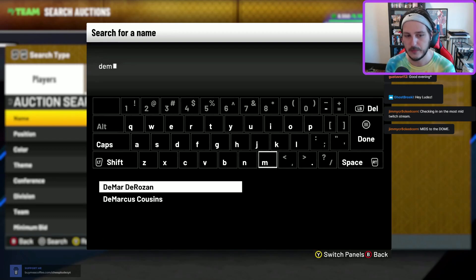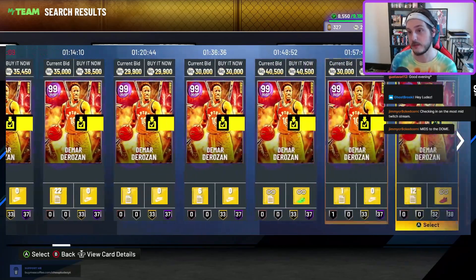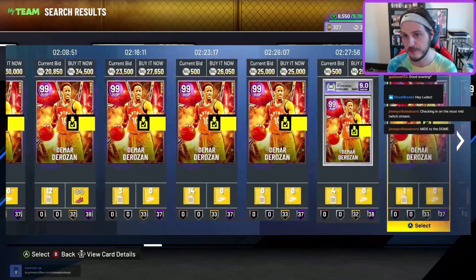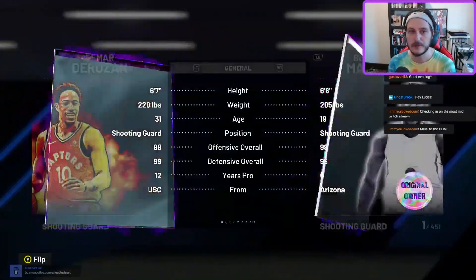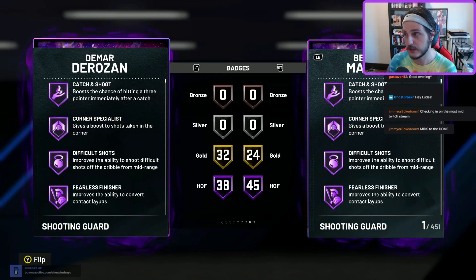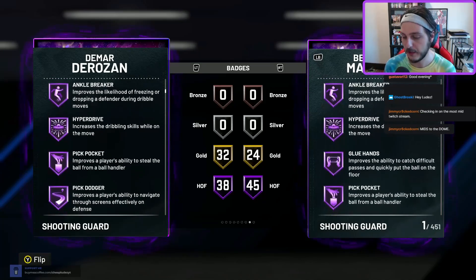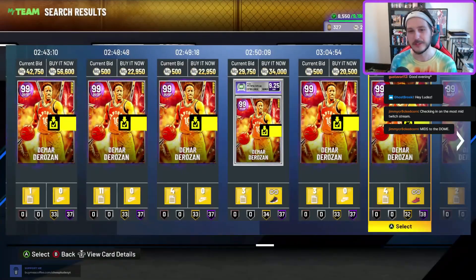Number nine: a card we've talked about a lot this year — DeMar DeRozan. He's stupid cheap, like 25k and below. DeMar DeRozan is just a T-Mac that's better on current gen than next gen — that's all it is. So if you're a big fan of T-Mac, by all means pick up DeRozan.